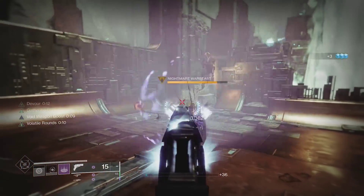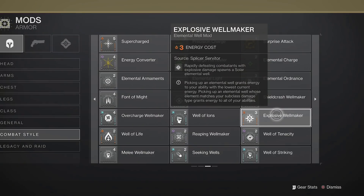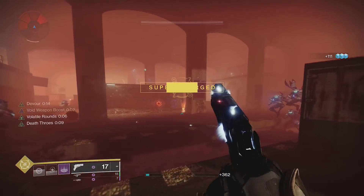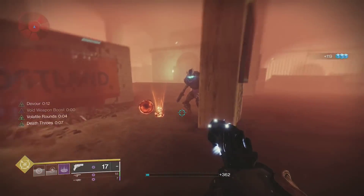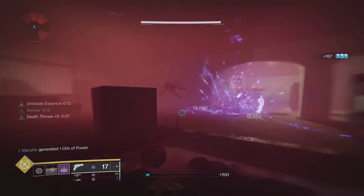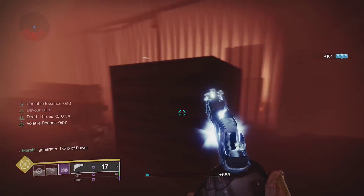Font of Might buffs all void weapons, so you can run two other void weapons to take advantage of it. I also played around with Explosive Well Maker, since volatile explosions actually create solar elemental wells, but I didn't really find a good use for the solar wells. Well of Ordnance can give grenade energy from them, but Traveler's Chosen and Devour both do that too, so it felt a little redundant.